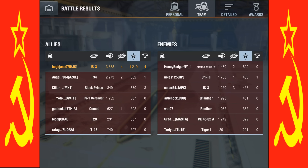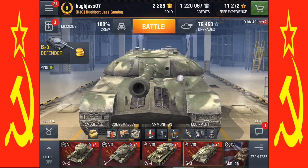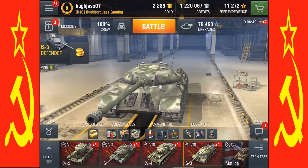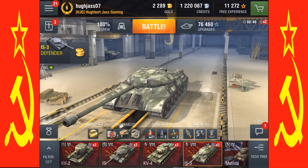Our second stat screen reveals we are very firmly in first place for amount of damage dealt, both on our team and on the enemy team. We got four kills, 1,219 base experience points, and four medals. Our T34 had a pretty good team — everyone on our team did contribute, everyone on the enemy team contributed as well. We just had a little bit better numbers overall — that's why we're the winners today.